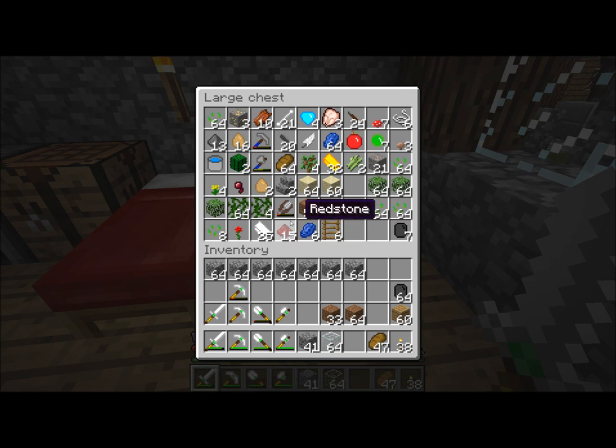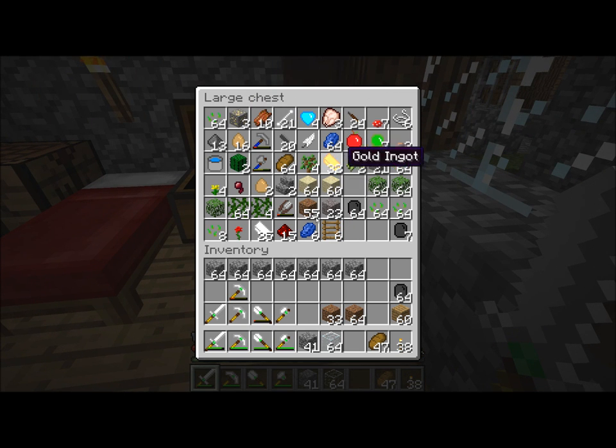I've got some redstone. That's how much iron we have left. I've got four diamonds from the cave and a gold. What did I come here for? I'll make a bucket of water. Sweet.